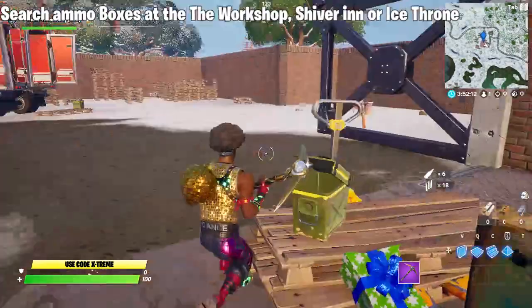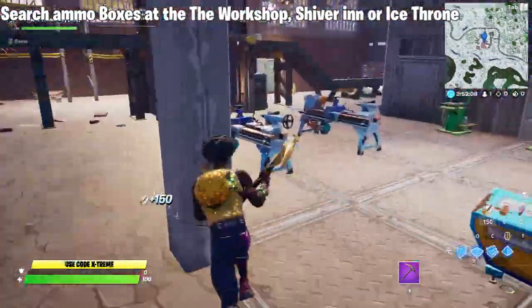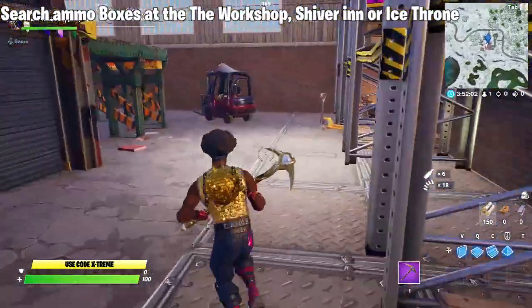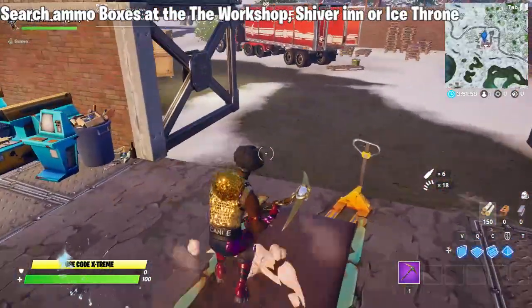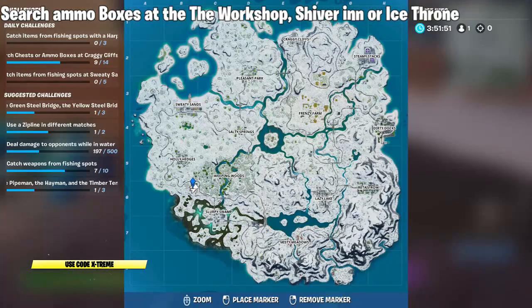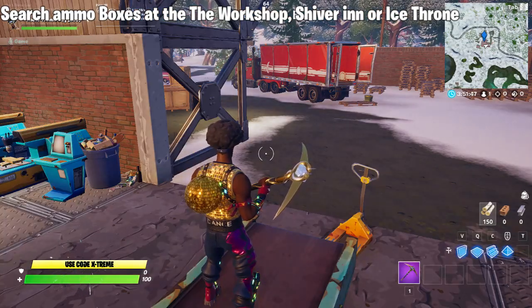This is our first ammo box location, which is located at the gate of the Workshop. Let's go ahead and search our second one — as you can see, our challenge is completed. But I'm going to be showing you guys the other two locations which you can also use to get this challenge done. You don't need to do all three; you can do it here or at either of the other two locations.